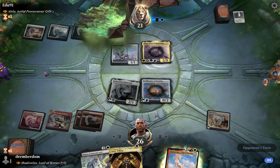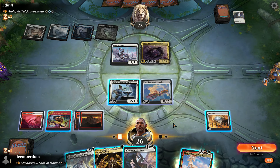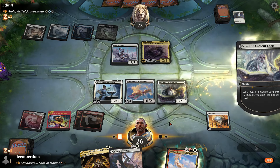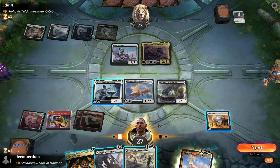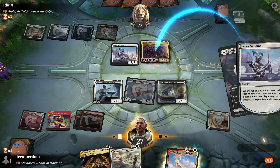Opponent bolts their land in and here's Alela. Priest of Ancient Lore comes down to get a third creature in play, so our Kabira Takedown can get rid of Alela, and we even have enough mana for the extra costs.